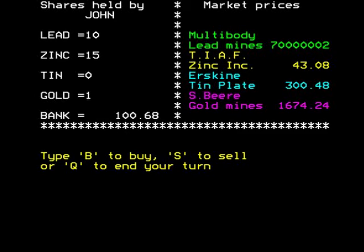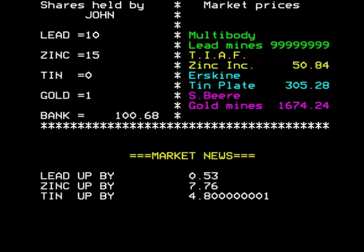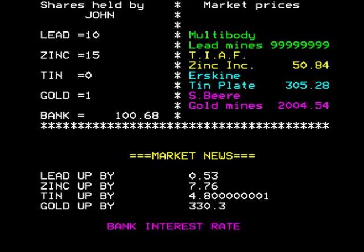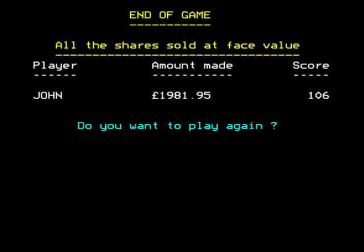I'll keep holding my gold since it's come down. Quit the turn. Lead up, zinc up, tin up, gold up — everything's gone up again. So basically this is the game: you buy and sell shares until you make a million. We're going to quit the game now.